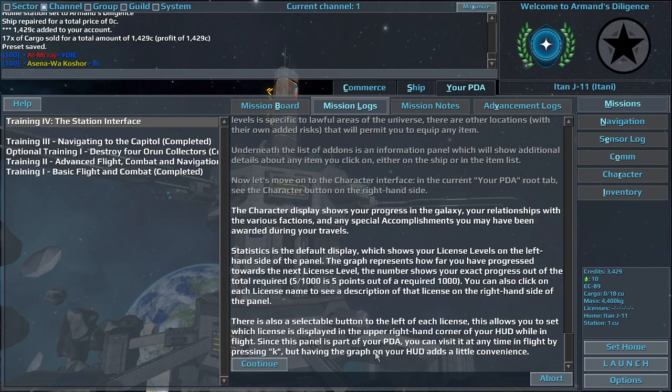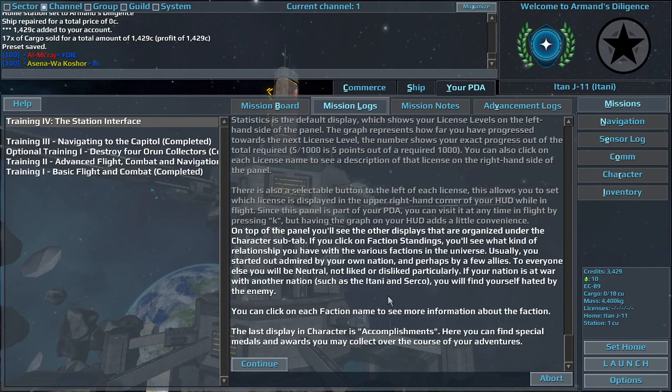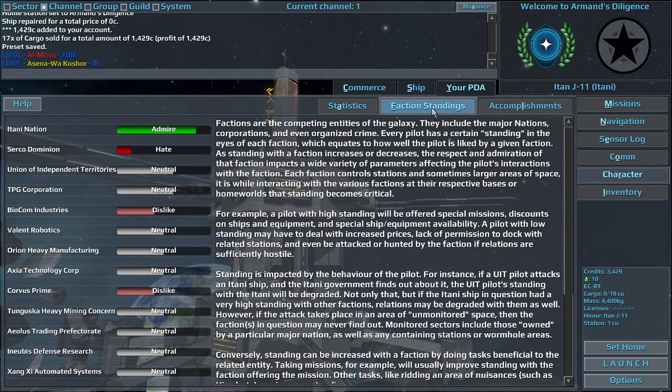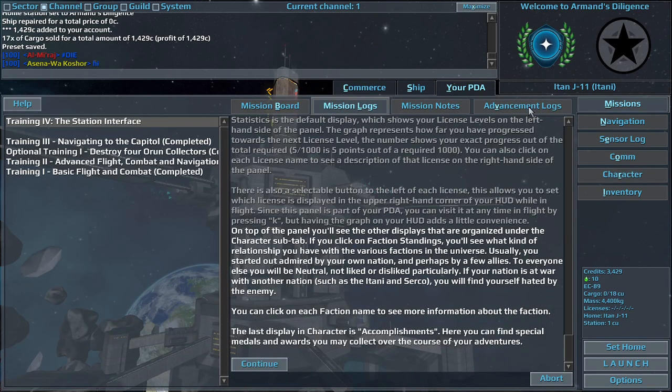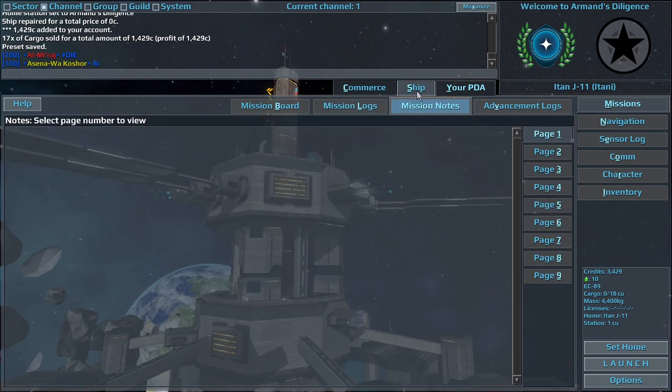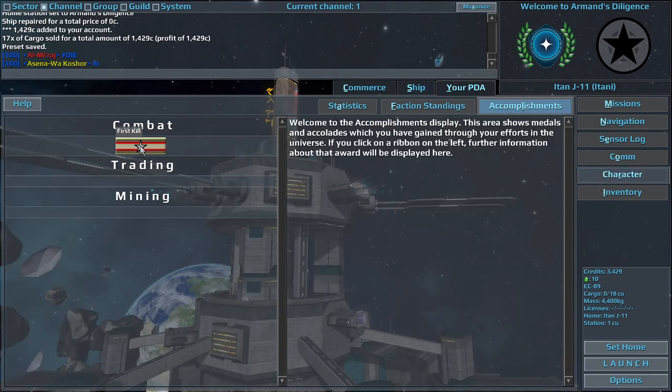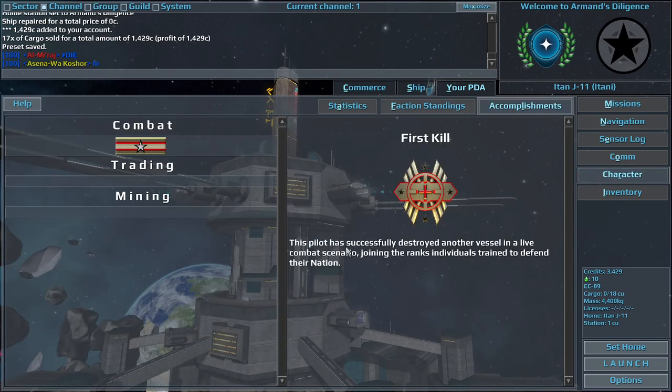You can also click on each license name to see it. On top of the panel you'll see the other displays organized under the character sub-tab. If you click on Faction Standings, you'll see what kind of relationship you have with the various factions in the universe. Usually you start out admired by your own nation, and perhaps by a few allies. To everyone else you will be neutral. If your nation is at war with another nation, such as the Itani and Serko, you will find yourself hated by the enemy. You can click on each faction name to see more information about the faction.